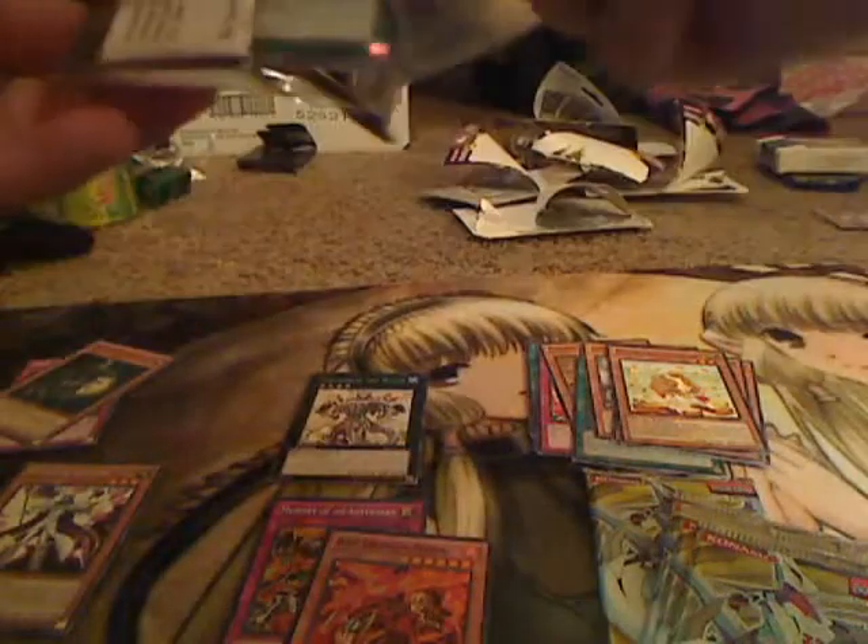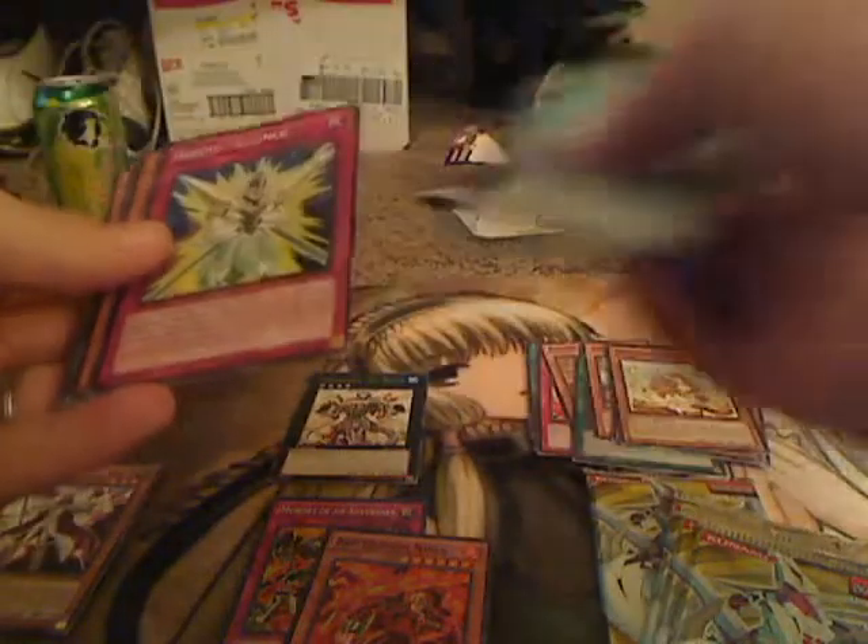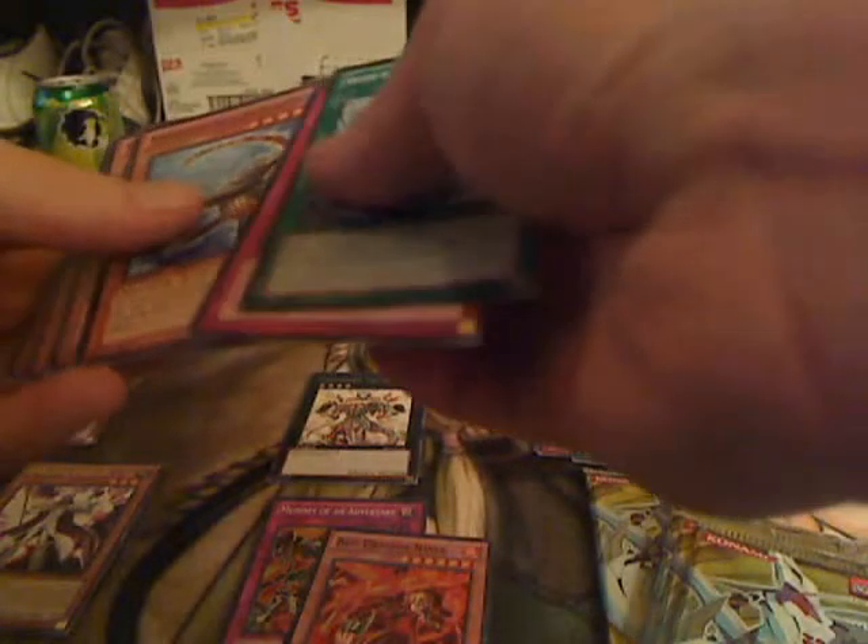I need a Bispike, Marmalade, Abyssling, Mollingglacia, and two Megalos. Bispike is cheap though — he's like 49 cents.